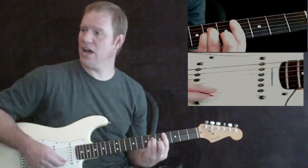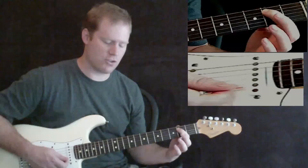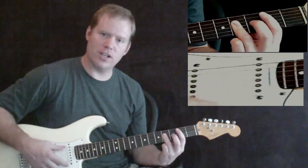The next chord you run into is going to be a B chord. The way I like to do it here is with your first finger playing the second fret on the A string, and your third finger is actually going to be the bar. So you've got the second fret on the A string, and your third finger bars the fourth fret on the D, the G, and the B strings. And you're going to leave the two outside strings alone.